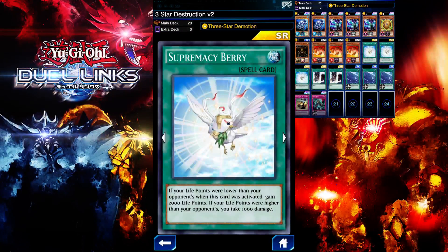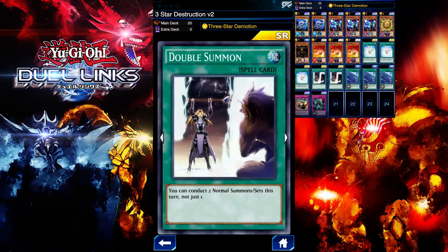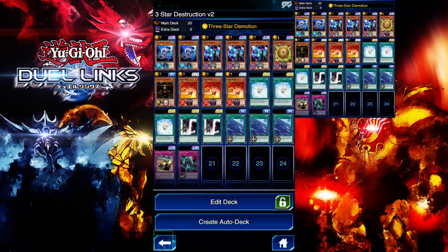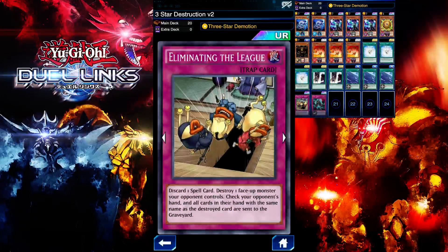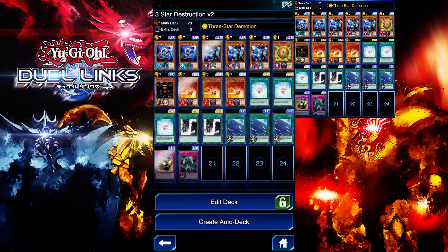Three Supreme Berry to help heal my HP back to a high life point so I can use the three-star destruction skill again. I'm running two Devil Summon for that one-turn KO potential. I'm also running Neivada Dragon for eliminating leaks — it helps me destroy one face-up monster the opponent controls. Magic Drain will help destroy one spell card; even if they have a spell card in hand, it's still a minus one for them. It would pretty much negate Enemy Controller or charge optimization ritual spells — any spell card.